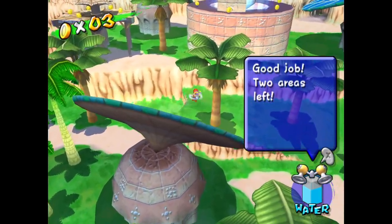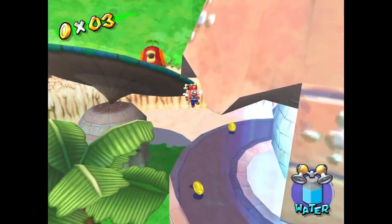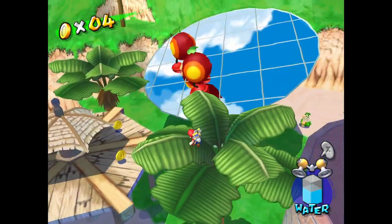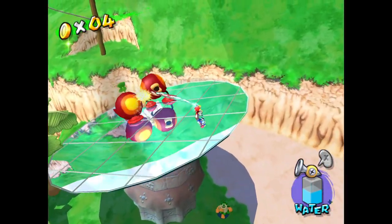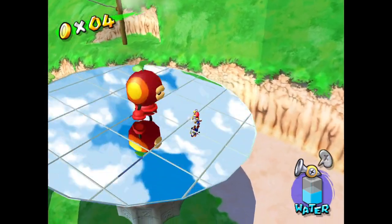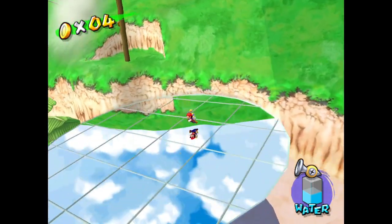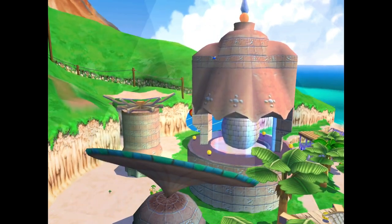Good job, two areas are left. We have two more platforms, each with a different number of cat-a-quacks. We had one platform with one cat-a-quack, a second platform with two, and of course another platform with three. I used to have trouble with this mission because I would try to just spray them normally. But what you want to do is hold down R all the way so Mario stays in place and you're allowed to spray them a lot easier.